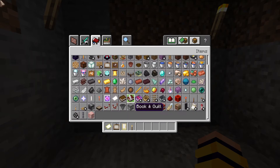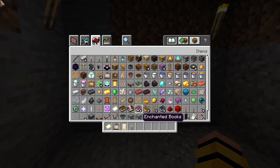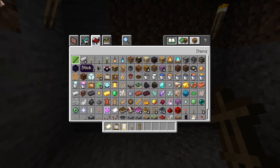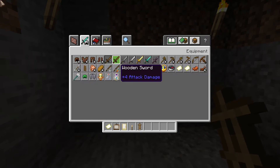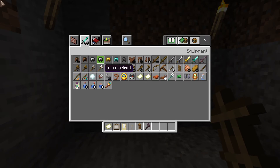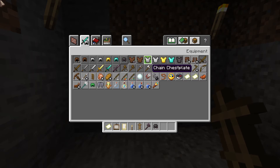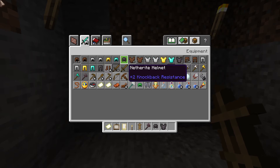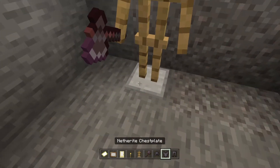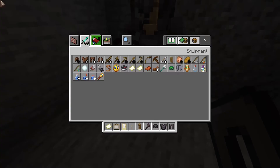Then you could get an armor stand and place it in the room. You could get a netherite axe or something — netherite armor, netherite leggings — and place all of that on the armor stand.